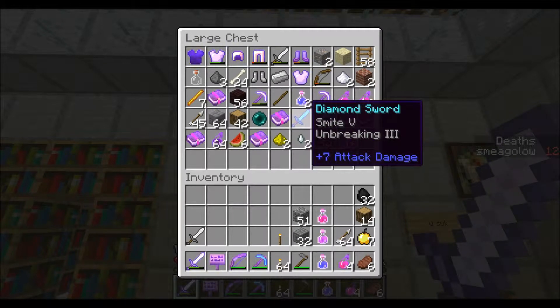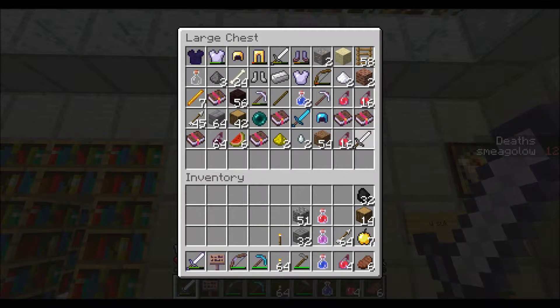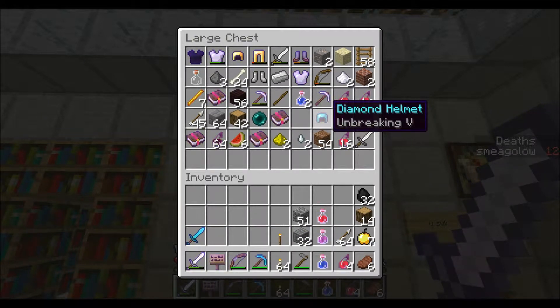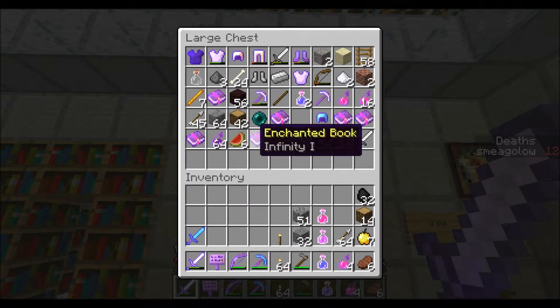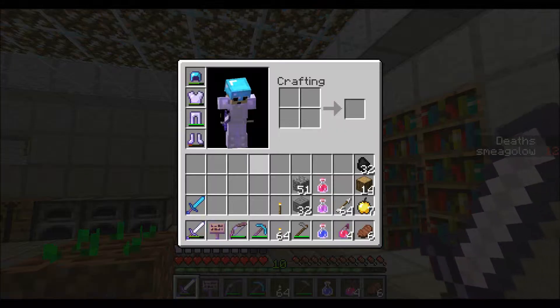I made this Smite 5 Unbreaking 3 Sword with my 19 levels or whatever, so that's going to be an epic replacement to this one. And when I have enough levels, I'll put the Protection 4 on one of these helmets — there we go. It keeps the Unbreaking 5, so I'll have a Protection 4 Unbreaking 5 Diamond Helmet. That's amazing.